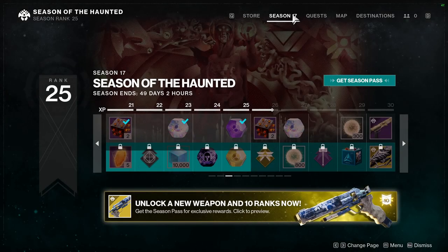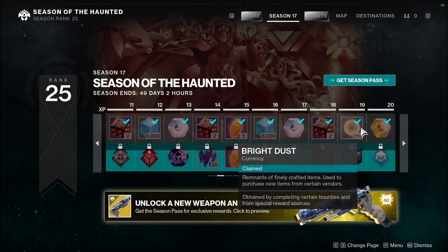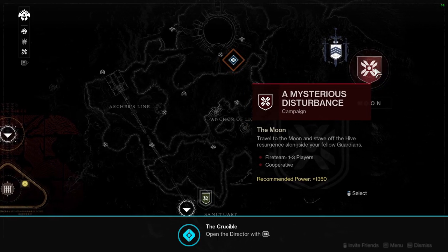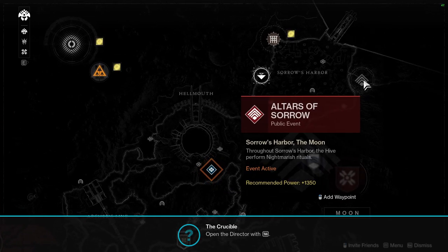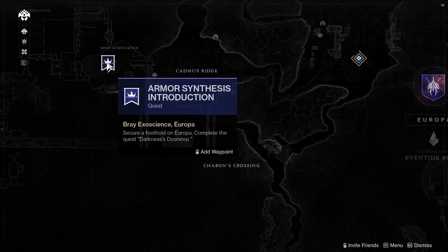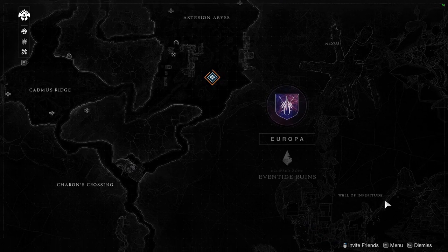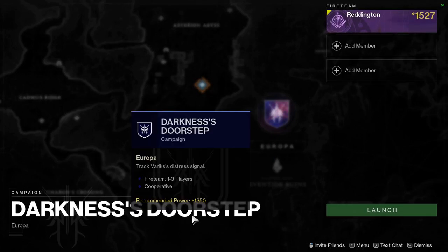Destiny 2 was not always free-to-play, but Bungie changed the debate structure to a free-to-play game with a seasonal pass type of implementation along with expansions that you can buy. The available missions of past expansions can be found on the Moon and on Europa. The Moon provides the Shadowkeep expansion, which marks the start of the free-to-play system, and Europa provides the Beyond Light introductory missions. If you do not have access to these locations go check out the vault in the tower — you can select the missions there, after which you'll be able to go to these destinations and explore the lost sectors and public events as well as the first mission of these expansions.